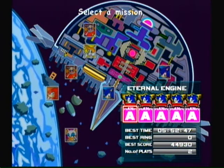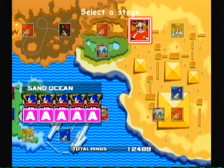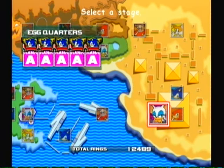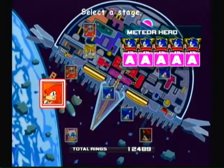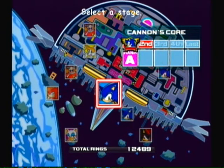Hey there everybody, welcome back to another episode of Let's Play Sonic Adventure 2 Battle. On this episode we have gone through many trials of Eggman, Tails, Rouge, Knuckles, Sonic, and Shadow, and we've finally made it to the end where we combine all their efforts, except for Shadow because he's a bum.